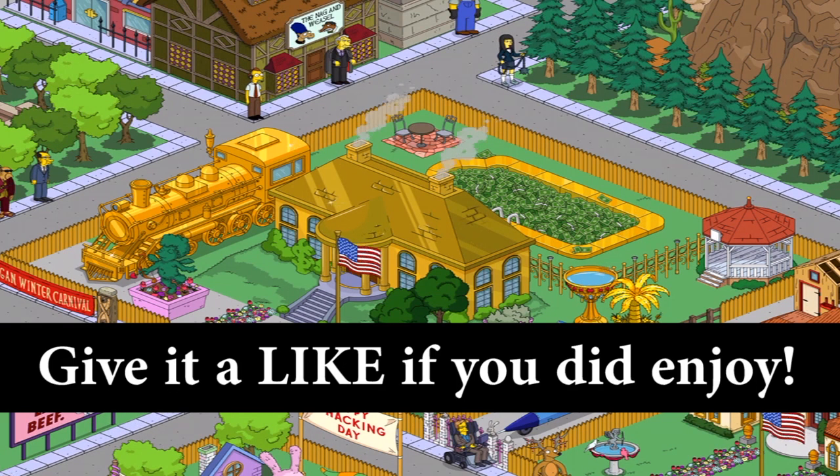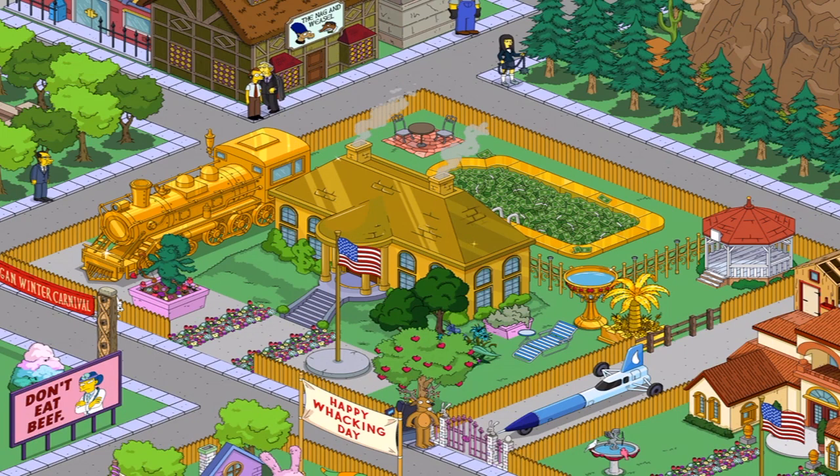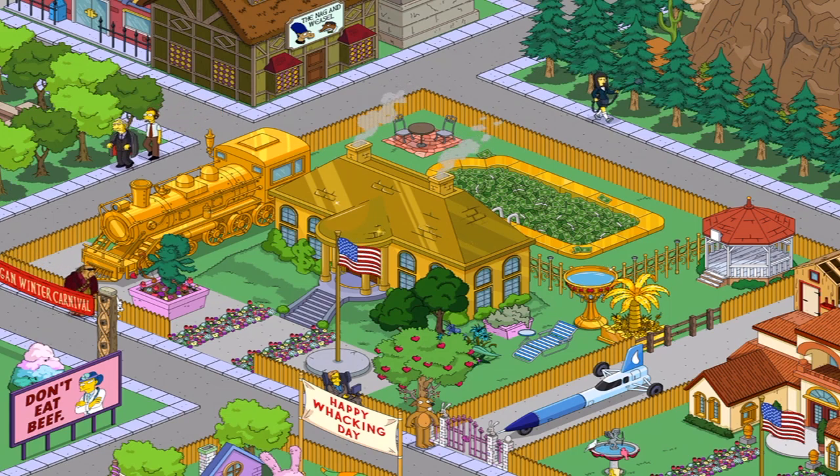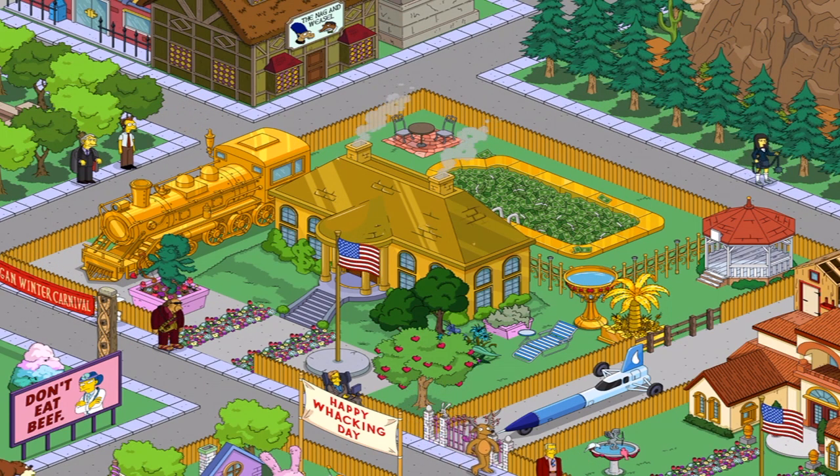Hey everybody, Case here. Welcome back to The Simpsons Tapped Out. Hopefully another proven character for you in the Yurbrick Mystery Box. And this character, you can see in front of you a lot of gold. That is a very, very strong hint as to the character I'm going to be getting.